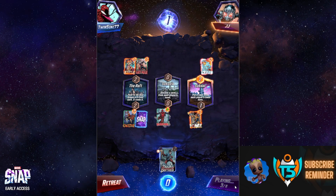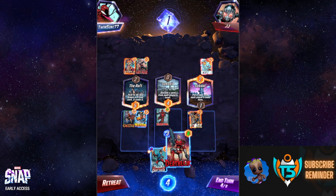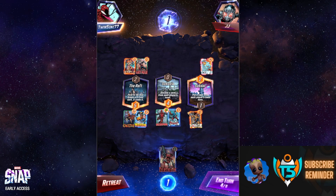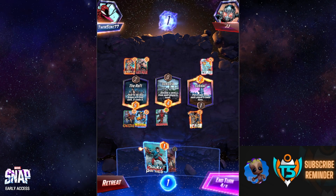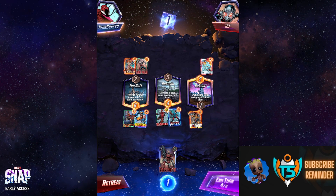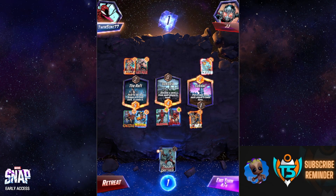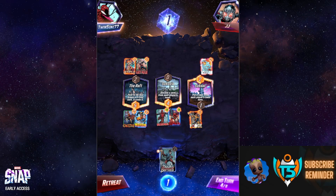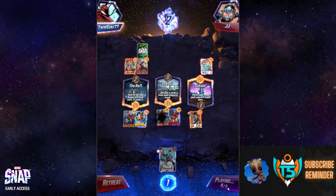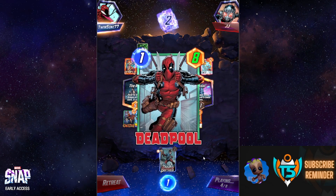Opponent plays nothing on turn three, which is pretty shocking. On turn four I play Bucky to win the middle location, then use Deathlok to destroy Deadpool — he goes up to eight power for one energy. I snap because missing turn three is going to be pretty big for the opponent.